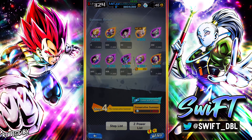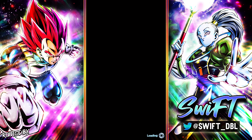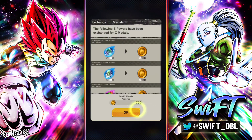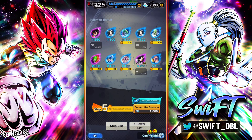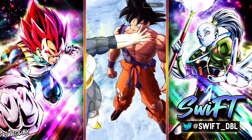Alright boys, I am on a mission — it is the next morning. I've already gone to sleep and woken up, and I am on a mission to get a copy of LF Gohan. All the other summons in the beginning of the video were from last night when the banners originally dropped. I got a little bit more chrono crystals and I just want to see if I can get a copy of this Gohan — it's going to be amazing. This is probably going to be my last chance. Oh okay, we got blue skies — this has to be it right here!